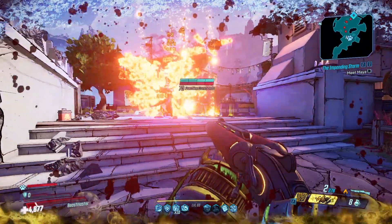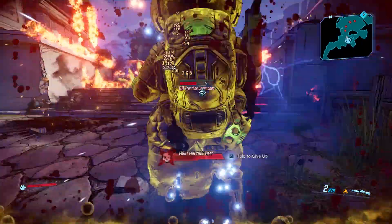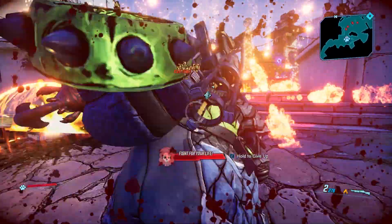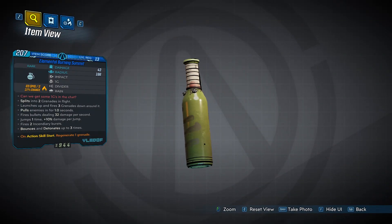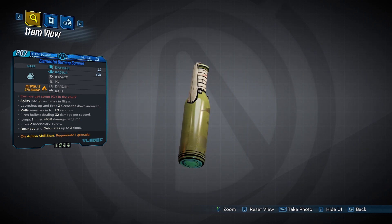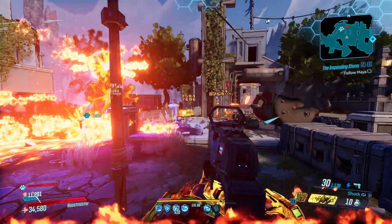The first grenade is Firestorm. As you can see the level is 13 — here is the gameplay. The second grenade is Elemental Burning Summit, also level 13. Here is the gameplay.